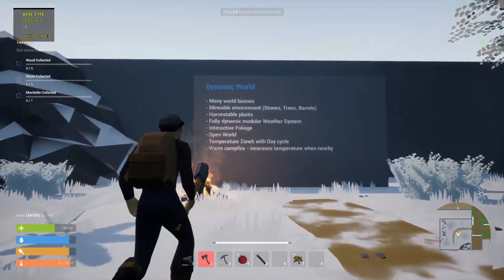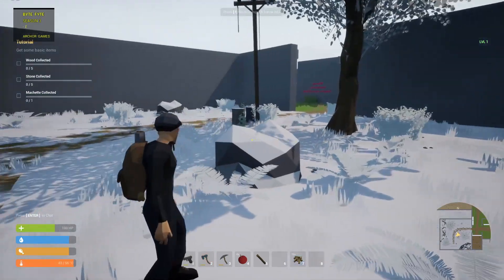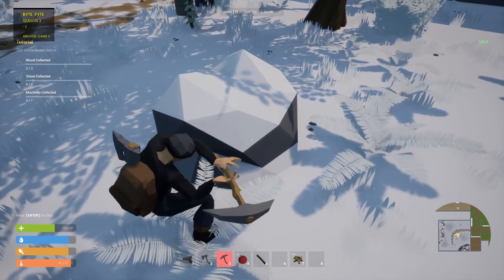Dynamic war, mini world biomes, mineable environment — stones, trees, and barrels — harvestable plants. So we can actually harvest this stuff. I wish it had a progress meter, if that's possible.